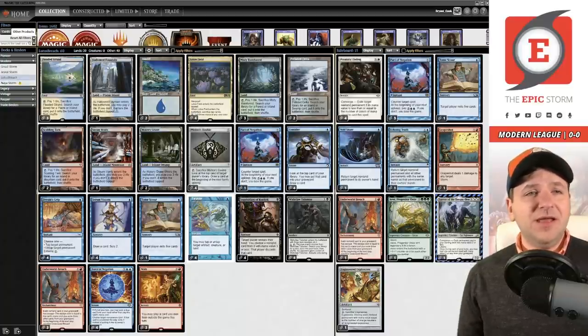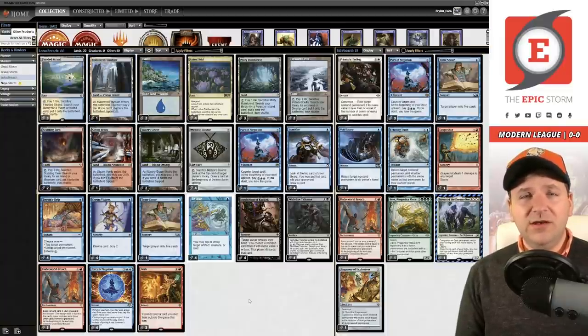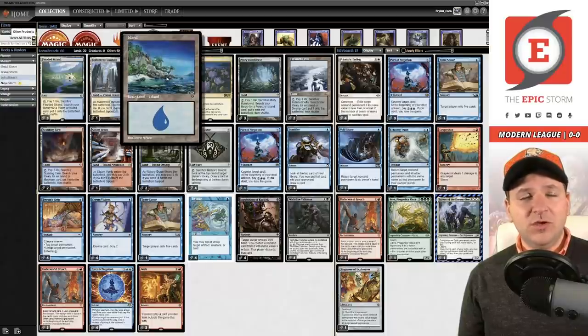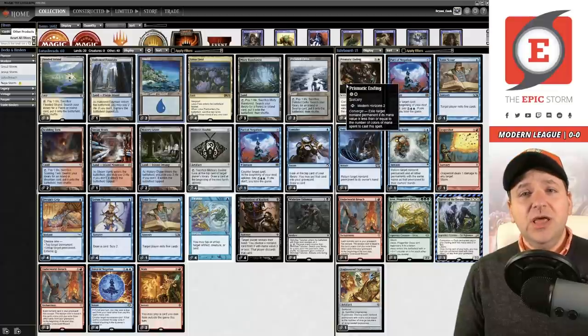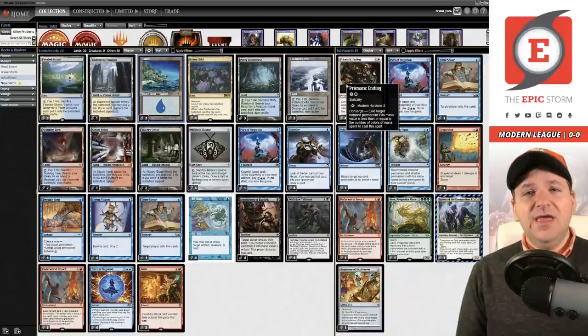Prismatic Ending is very strong and I decided it's worth splashing white just for that card. We're running a main deck Hallowed Fountain over our third copy of Watery Grave. When you do the math you go from just under 91% down to about 86.5% to have a black source on turn two — an incredibly high number, so I'm not concerned about that dip. We're also playing a basic Island; with Blood Moon so popular right now I would not recommend cutting it.